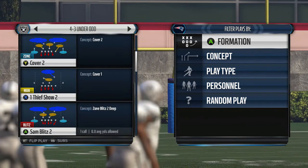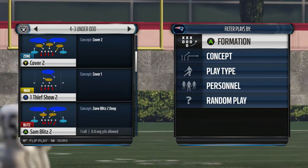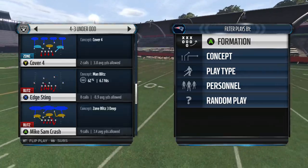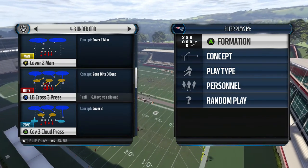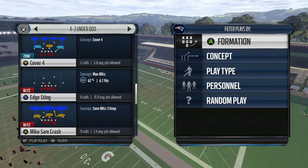For the base defense, you can come out in any play in the entire formation. The plays I recommend are Cover 2, Cover 4, Cover 6, and Edge Sting. You can use Cover 2 Man as well, however that is more of a coverage defense.